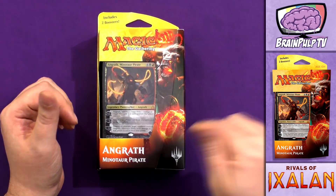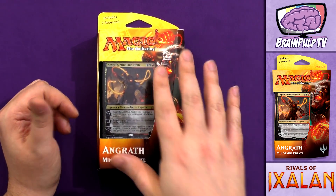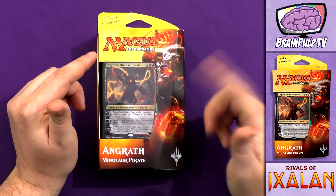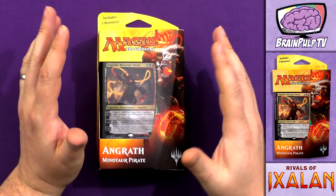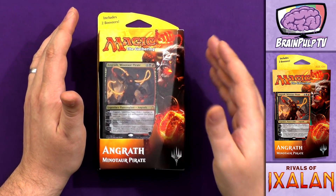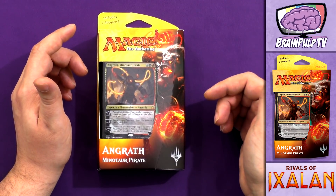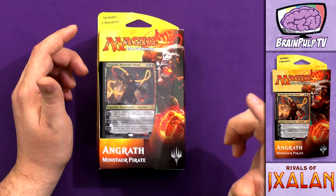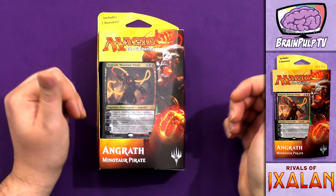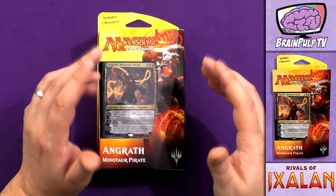And if it's a second set, like with Rivals of Ixalan and Ixalan before it, it will contain cards from the set that did come before. With the Planeswalker decks for Rivals of Ixalan and Ixalan being very tribal themed, these Planeswalker decks have been following a tribal theme themselves. In the previous two Planeswalker decks that came out with Ixalan, you had Merfolk and Dinosaurs. And with these Planeswalkers, you have Pirates with this one, and Vraska's deck will have a Vampire-themed deck.